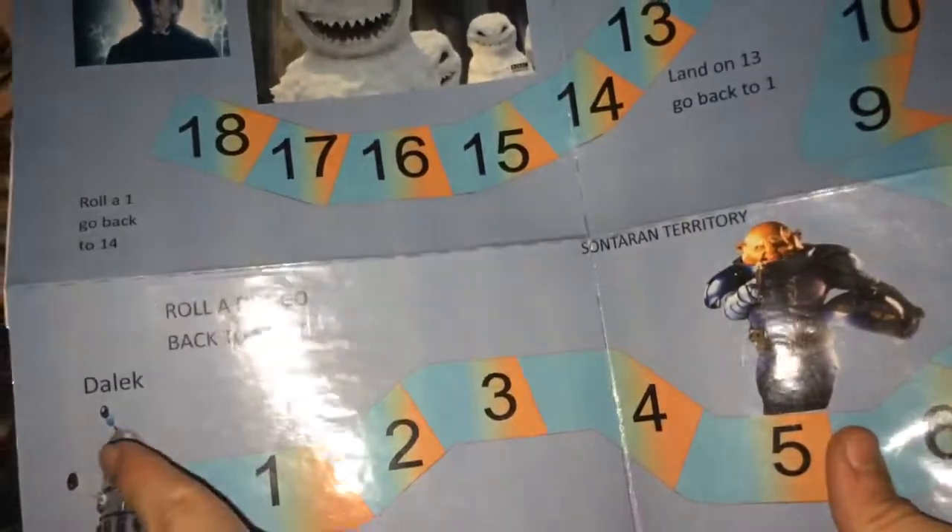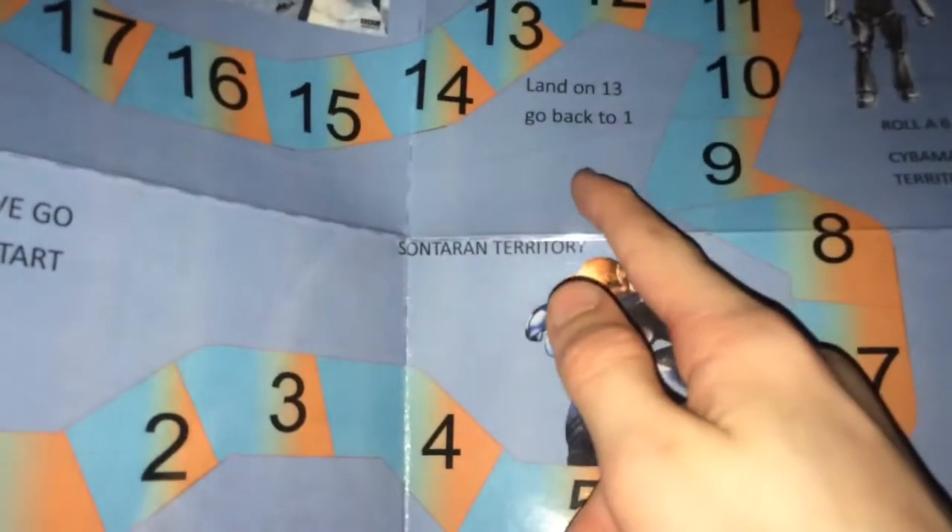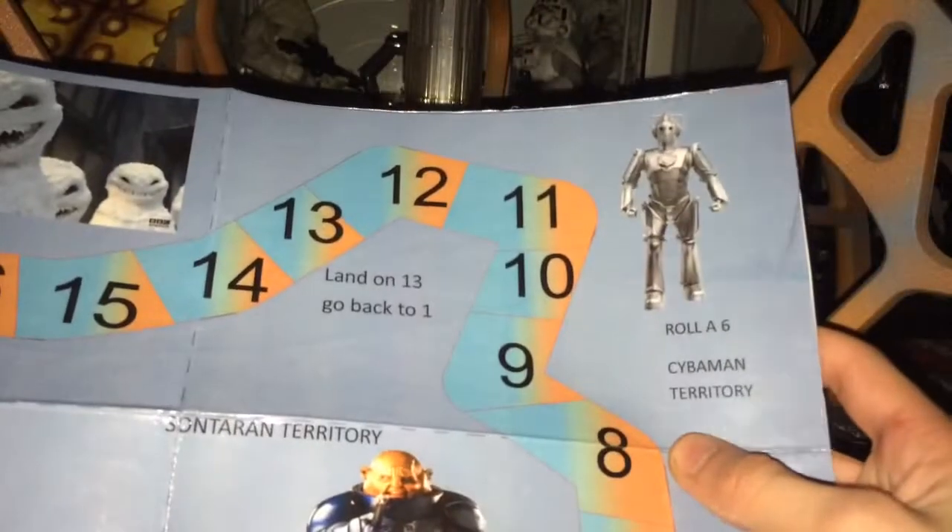And then, I think if you rolled whatever number you got, it wasn't like you'd move that many forward. So Sontaran — roll a 3, roll a 6, land on 13, go back to 1, and roll a 1, go back to 14. There — this is the Great Intelligence, and there's the Cyberman.